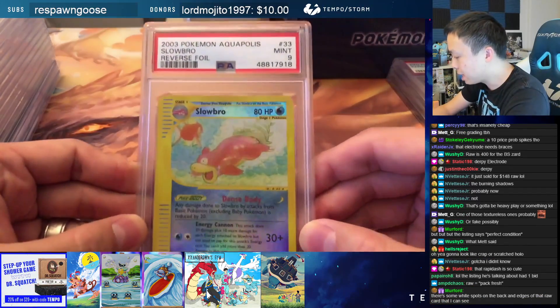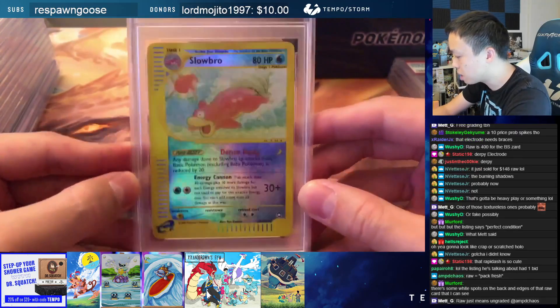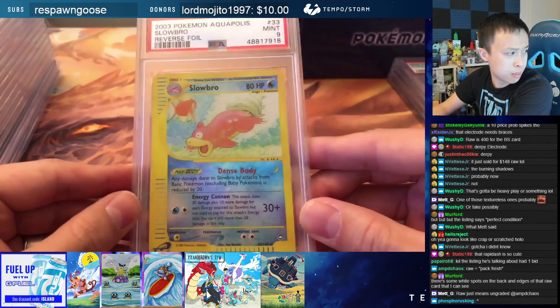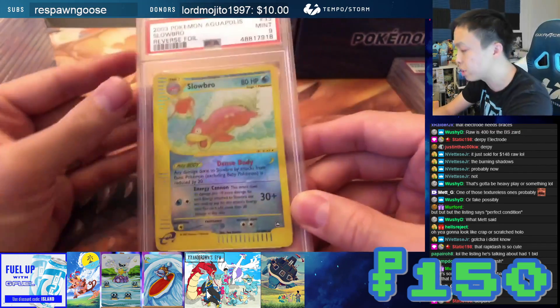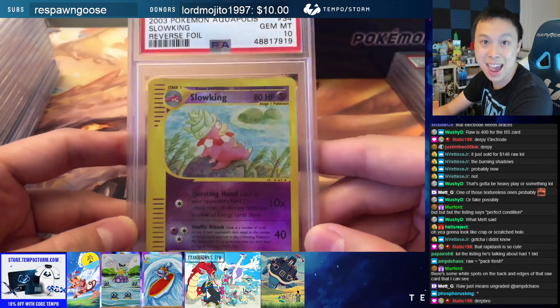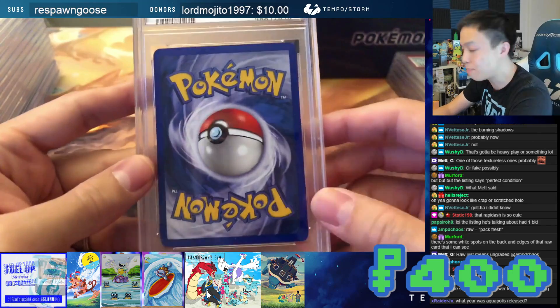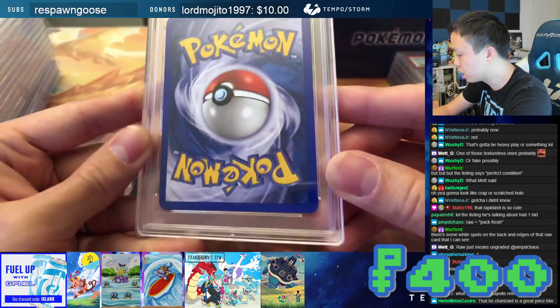Next up is a PSA 9 Aquapolis Slowbro — Reverse Holo. PSA 9 Slowbro from Aquapolis. This one is going to be $150. Population of 17. Next up is the Slowking — PSA 10 Aquapolis Slowking. People love this one. $400. Pop 7 — there are only 7 of these Reverse Holo Slowkings out there.